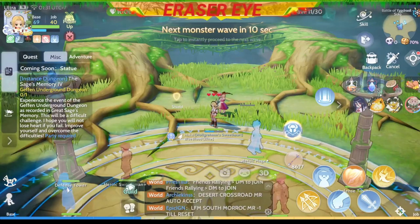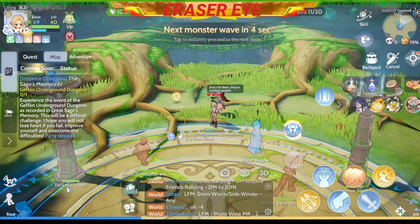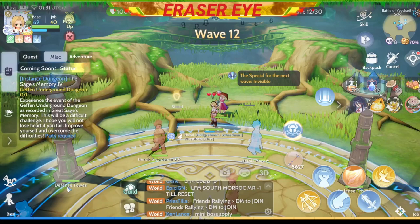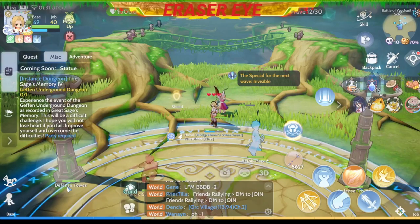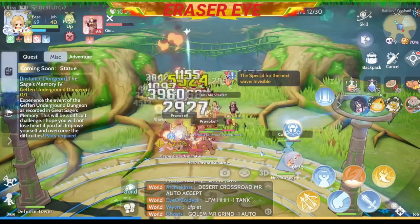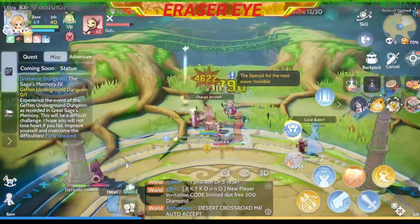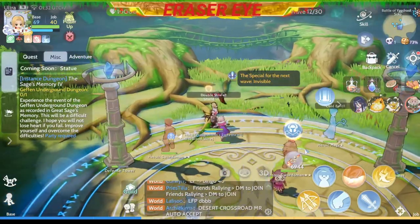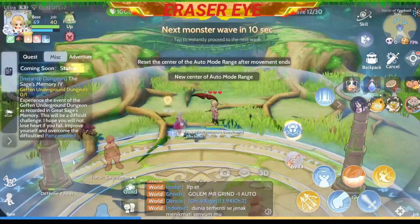Your heroic characters can also be killed, so make sure you protect them at all times and use your character as a tank. Make sure you can manually click on the monsters that are attacking the tower directly and kill them first. Our left defense tower is already at low HP with just a few hits, so you need to really protect your tower.